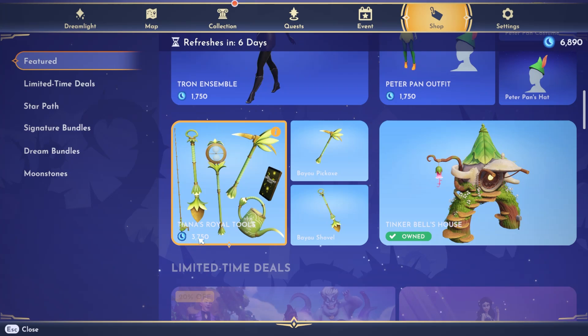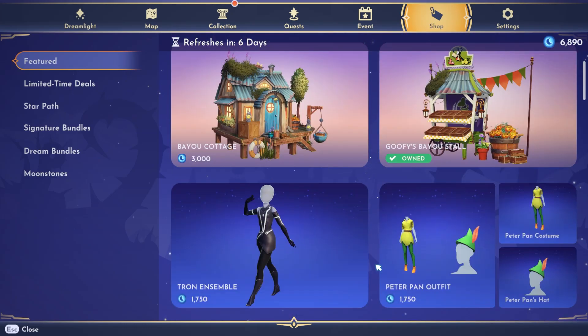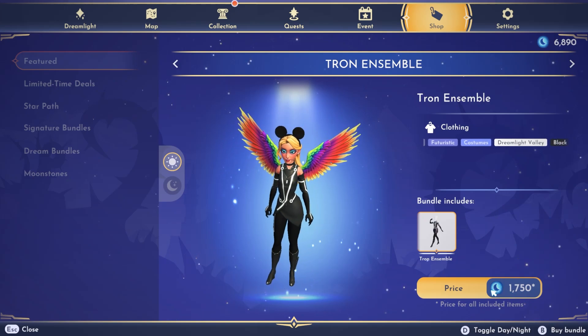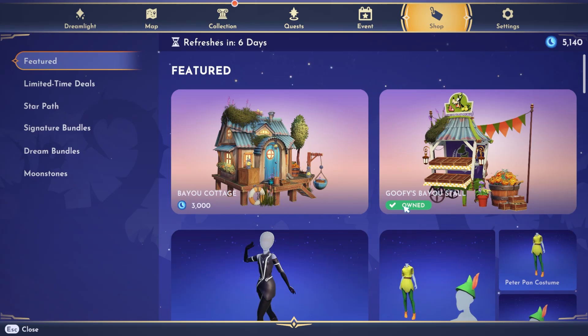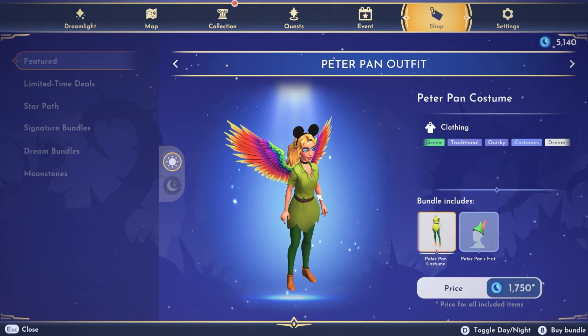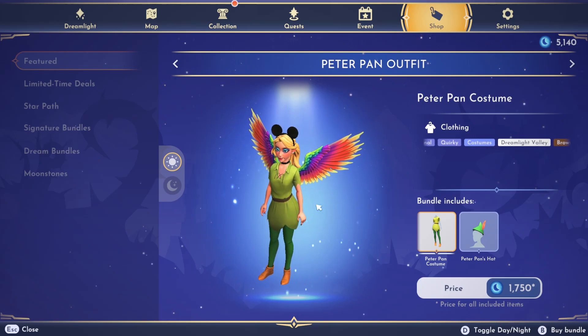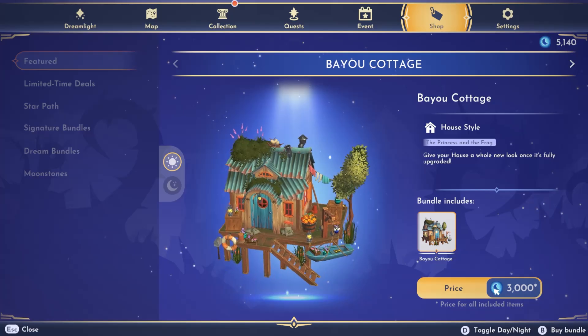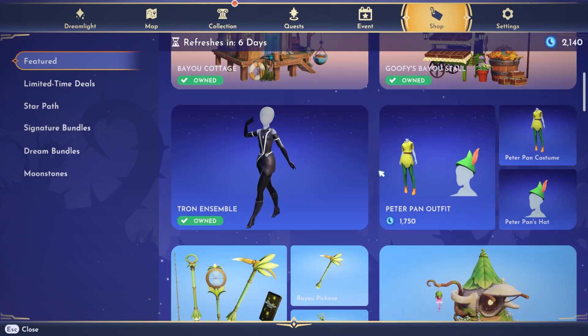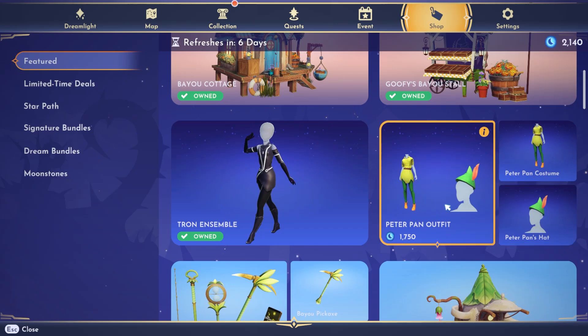We also have Tiana's Royal Tools, but that's last on my priority list. I already have a couple of tool sets and you can only use one at a time, so it's not high priority. And I already have the Tinkerbell House. Doing the mental math, I cannot get all of these things, but I really do want this outfit. So I'm going to go ahead and buy that for 1,750 moonstones and equip it. Now I only have 5,000 left. I think the Bayou Cottage would be a better option to show off since you can pretty much see what outfits look like from the preview. So I'm going to buy that one for 3,000. And I do actually have enough for the Peter Pan outfit — my mental math is horrible — but I'm going to skip on it for now just so I have some moonstones for next week.